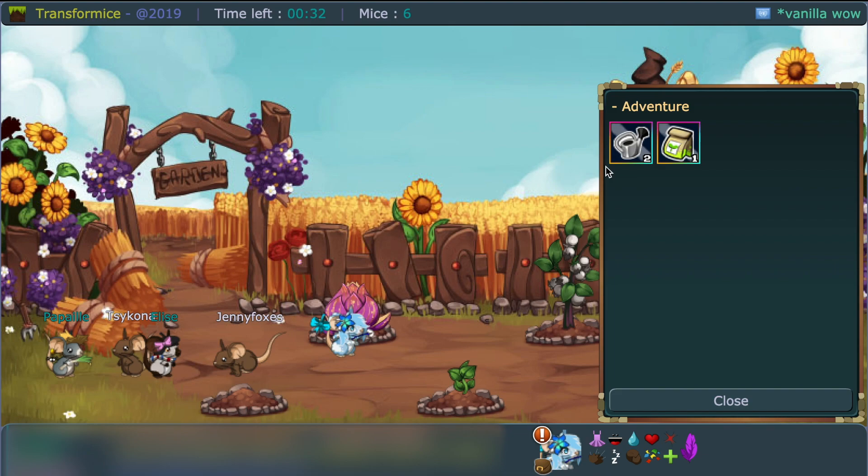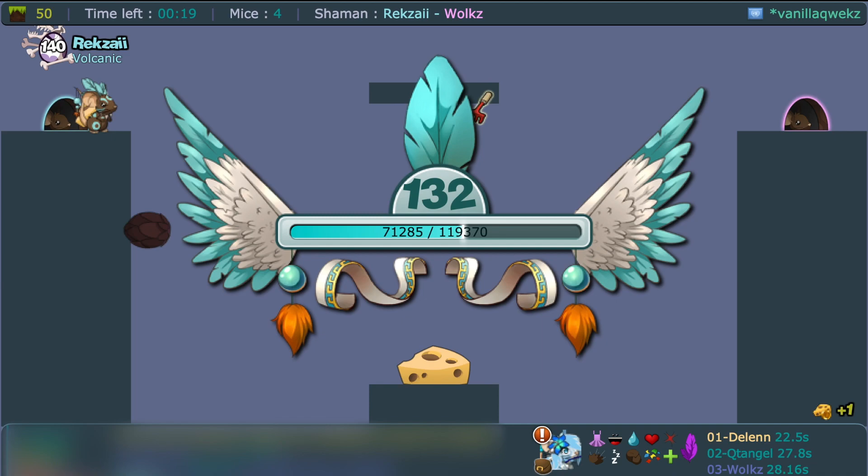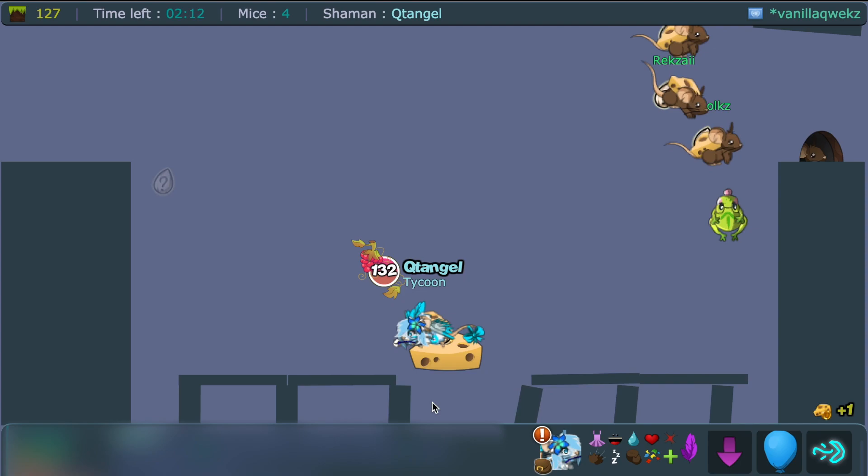Important tip: if you're fast farming and collect a tool on any map, do not go in the hole before 10 seconds. If you enter the hole faster than 10 seconds, the event tool item will not count — even though you collected it, you need to wait the full 10 seconds. Also remember that the tool can appear in a different location for some mice than what you see on your screen.